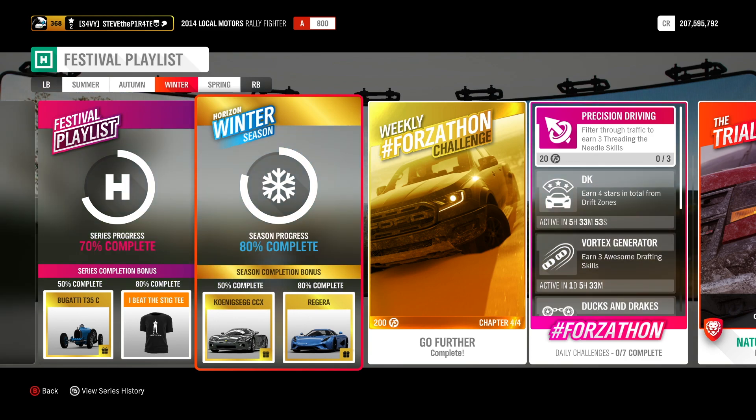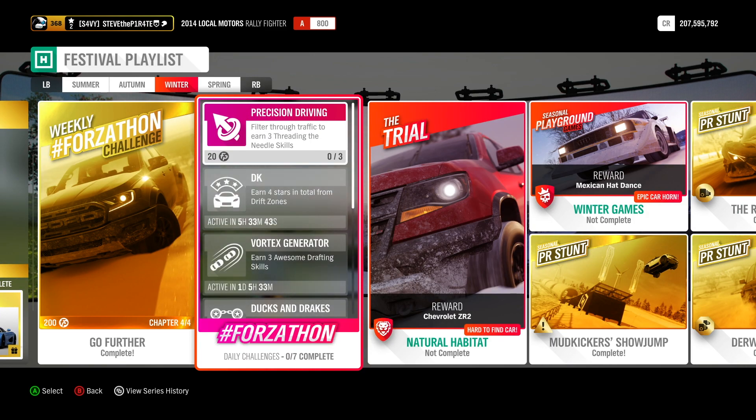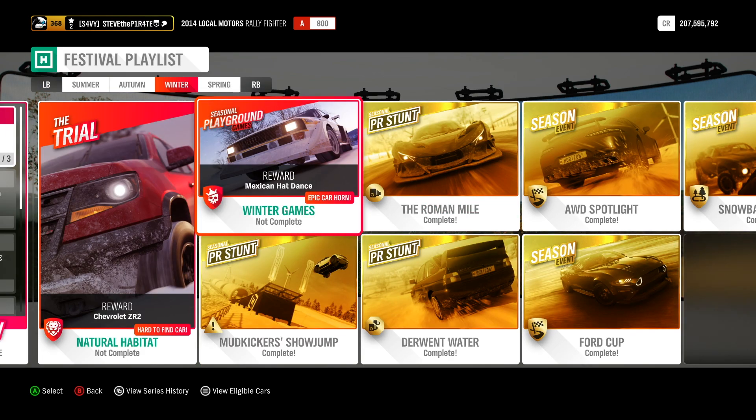To bag yourself the Regera and get 80% completion, complete this week's weekly Forzathon challenge and as many of the daily Forzathon challenges as you want. You can do the trial if you want to — I'm staying away from this one as I already have the Chevrolet ZR2 and only play trials for new cars. Playground games you can do if you want — all you're going to win is an epic car horn.